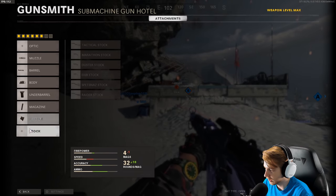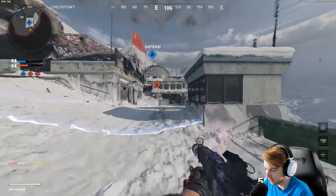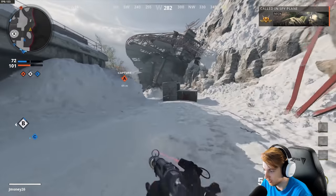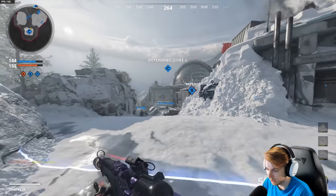We're switching back to Gunfighter. Put on the suppressor — I don't think we need an optic, I like the iron sight, and the Raider Stock so we're a little faster. I'm getting slaughtered. How are these people getting the jump on me? Let's see if we can turn it around this half — we did awful in the first half.